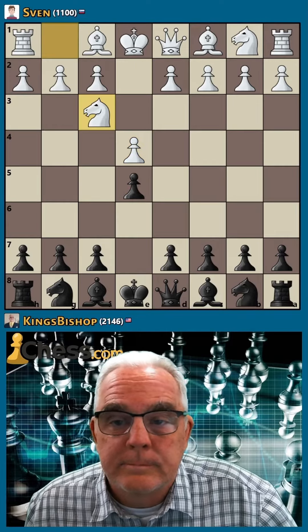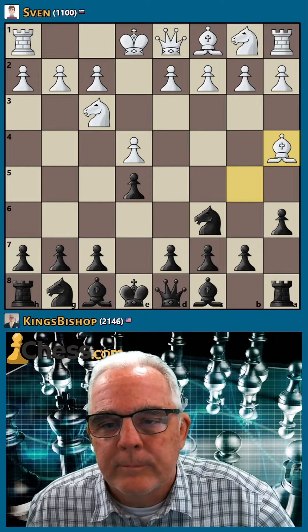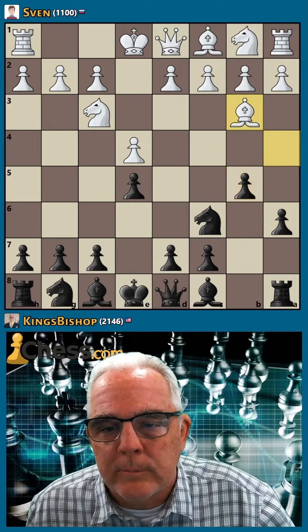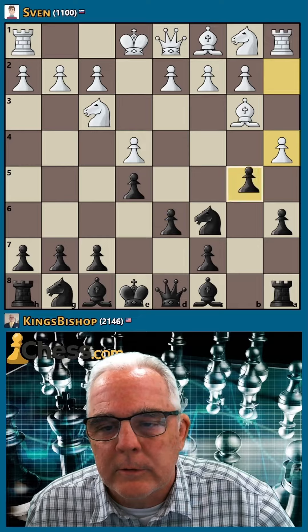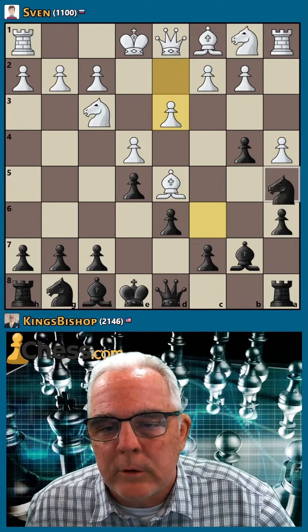e5, knight c6, and I'll play Morphe's defense, and now Karo's variation. d6, let's push, defend here, put the question to the bishop.